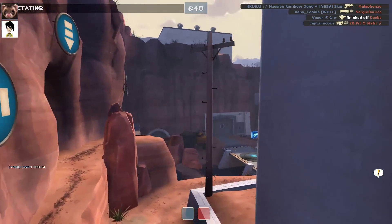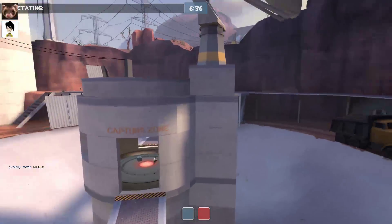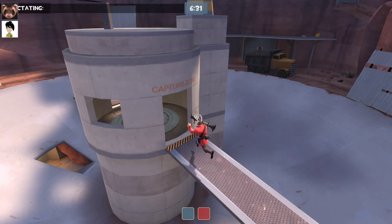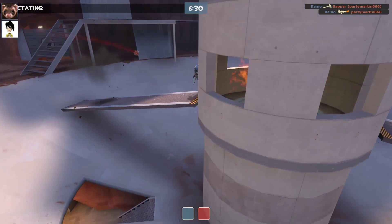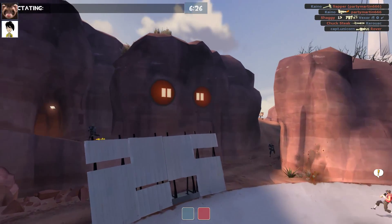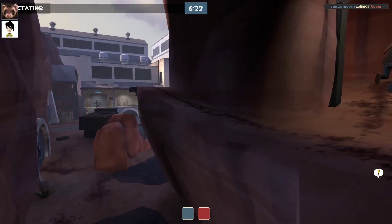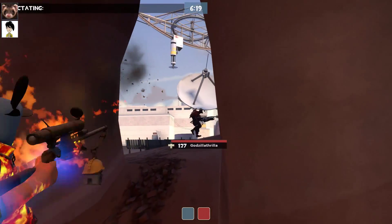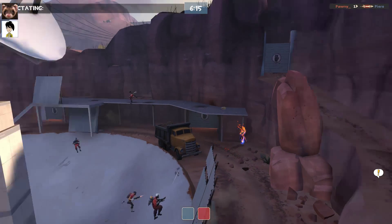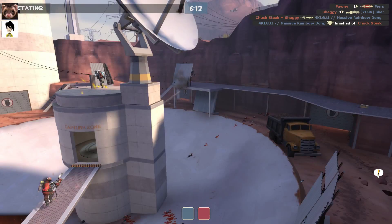It looks like blue have managed to repel the initial assault on their point. It's that Ray Dome again though — this is where it could all go wrong. Red team know what they're doing. They know the Ray Dome — it's been the last two matches. This map is a pyro's heaven in a strange way — you get nice little corridors zipping in and out, and these flankers are all over the map.